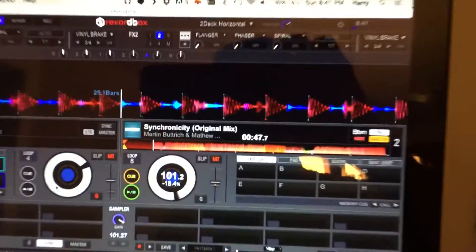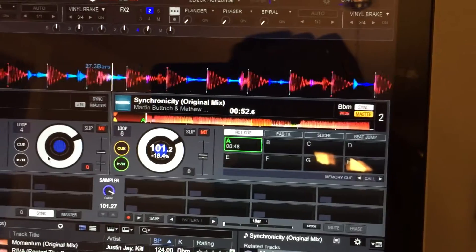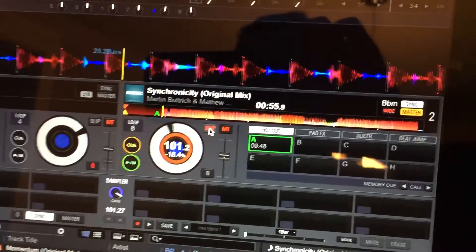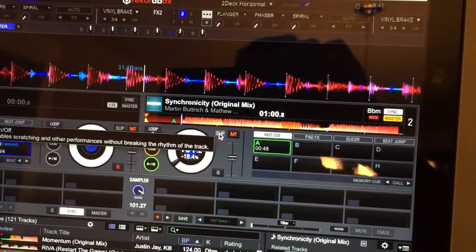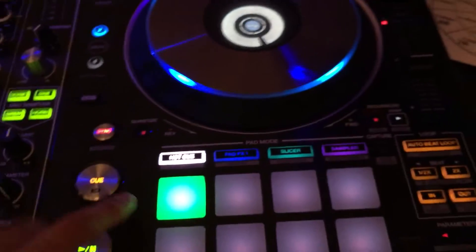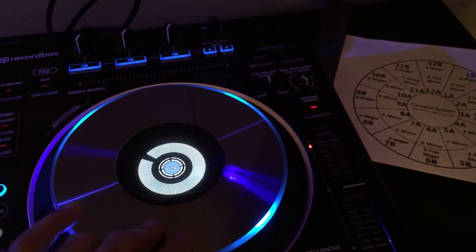Further, any hot cues that I use cannot be triggered because it's always in slip mode. And if I go ahead and turn slip mode on, it behaves the same way. If I turn it off, it behaves the same way. I cannot re-cue any of the hot cues. I can't go back to the beginning of the track — it's always acting like it's in slip mode.